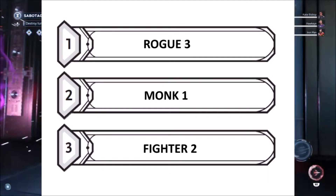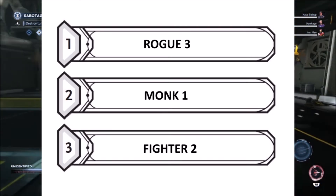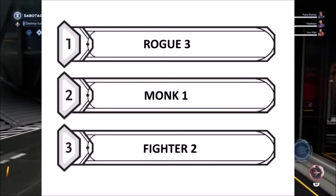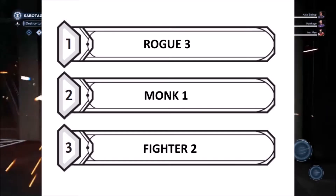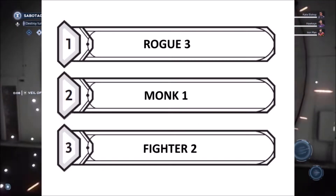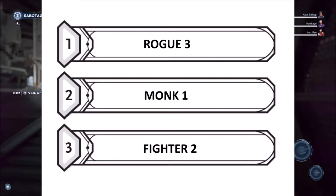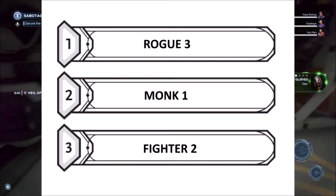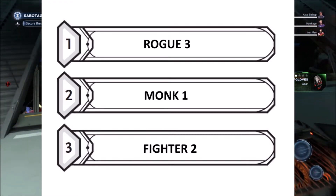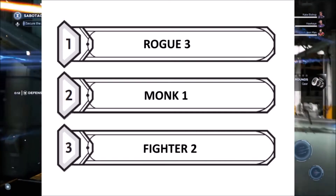For subclass, I considered Mastermind, which could be good but only really at high levels, and Inquisitive would maybe be a good choice as well, but I think that Assassin is the natural fit for Black Widow. Being an Assassin gives proficiency in the Disguise and Poisoner's Kit, as well as the ability Assassinate, which gives advantage on any attacks against opponents that have not had a turn in combat yet. This will help with Sneak Attacks, allowing the character to deal large amounts of damage in single strikes.